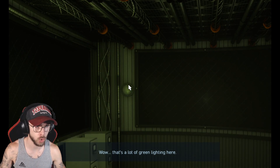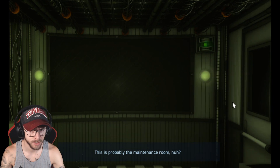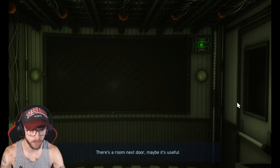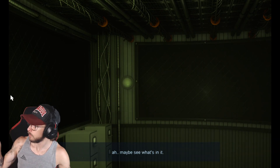Alright, I guess I just click the button — or is it already open? Just click the doors? That's pretty. Hello? There's a lot of green light here. There's probably the main room. There should be a room next door — maybe it's useful, maybe I should see what's in it.